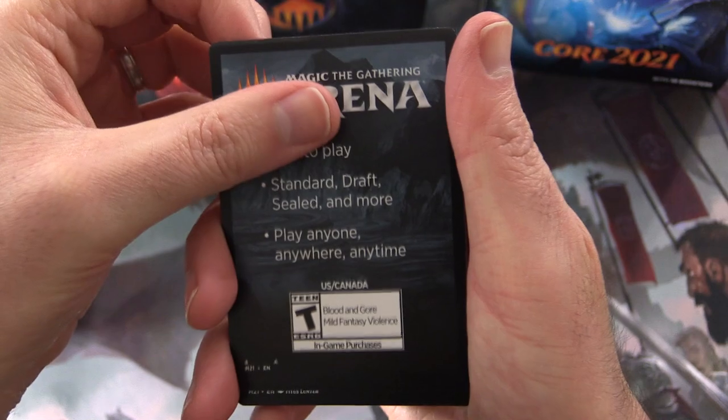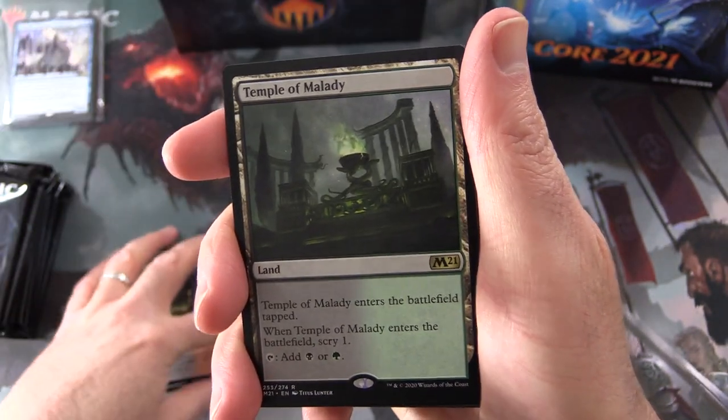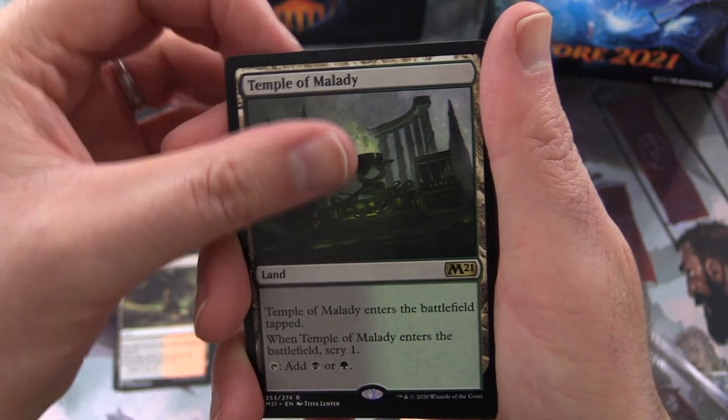MTG Arena, Bloodfell Caves. And the rare is Temple of Malady — it's a land that enters the battlefield tapped, and when it enters, scry one, then tap it for black or green.